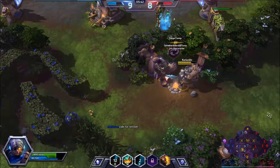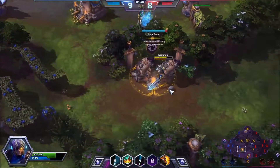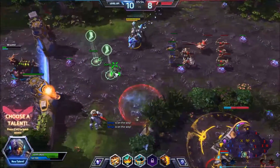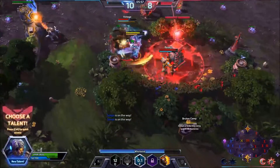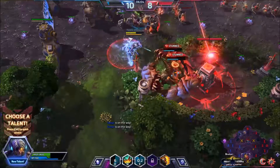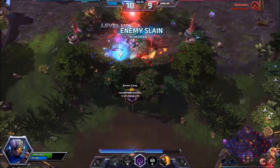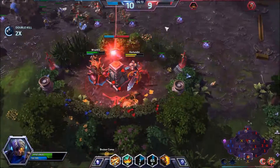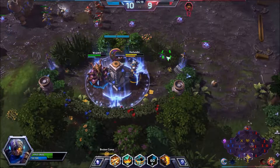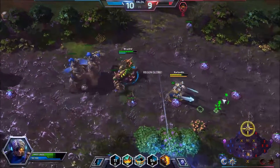This probably wasn't the smartest decision, but if we can get these guys going they'll at least be able to help us. I'm on my way to help Zagara. Let's choose our perfect timing of our ultimate — able to stun both of them with our leap and get the kills on both of them. It worked out okay having the siege giants. Looks like Zagara was able to get rid of them.